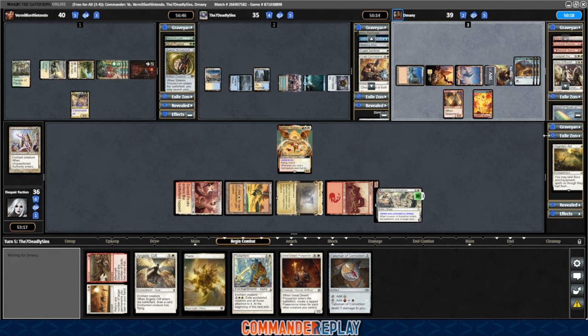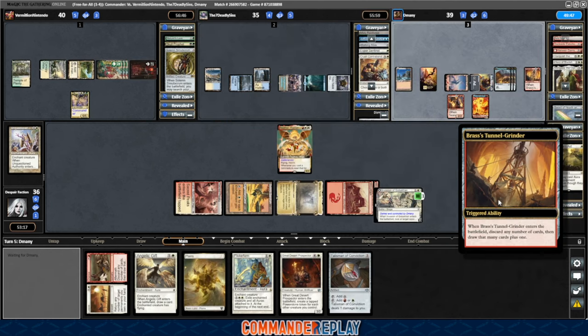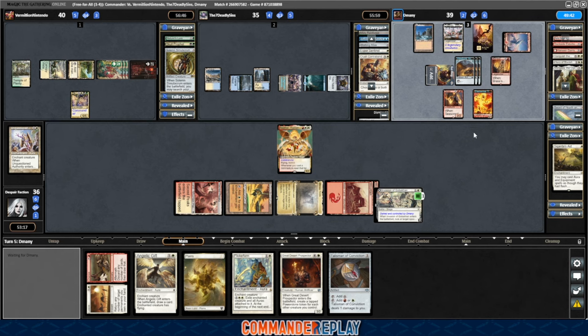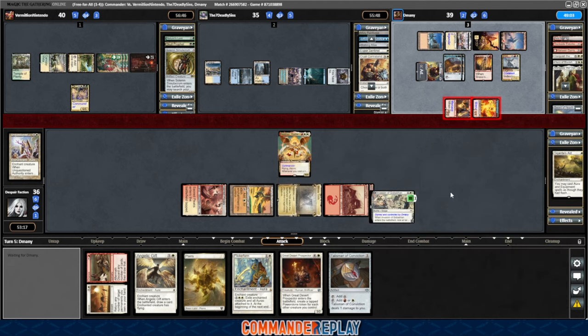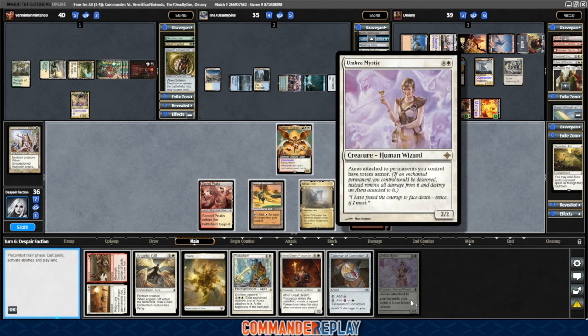Sigarda's Aid gets hit by a Crush Contraband, which slows down our mana. It does get rid of the sword, which needs to happen. If the sword doesn't get exiled, Nate gets the Dockside, D-Manny hits someone with the sword, blinks the Dockside, gets it back — and the whole game just becomes Dockside Extortionist. Brass Tunnel Grinder — discard any number of cards and draw that many plus one. Irois coming into play with Menace — can't block, this thing will flip over. We got the Light Shield Array. Back to our turn — Umbra Mystic: auras attached to permanents you control have Totem Armor. Play the Planes, get the Talisman, get Angelic Gift to redraw — that puts mana back into Sarasanctum.